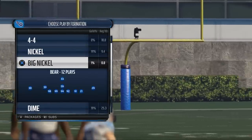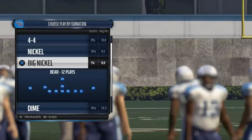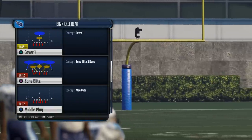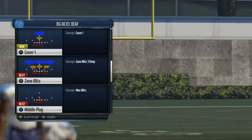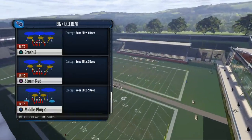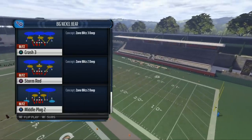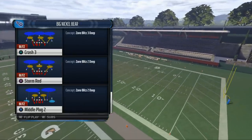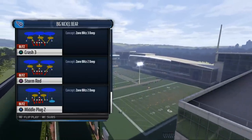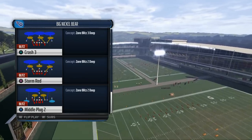We're going to be looking this week at the big nickel bear formation. The first play we're going to discuss is a base play. For me, the best base play in the game here for my money comes from the Crash 3. This is a play that I really think is really good, and I want to focus in on a couple of hot routes we want to do to make it even better.